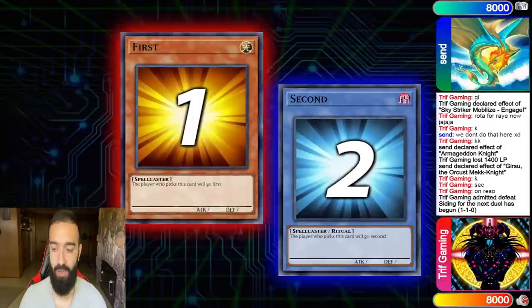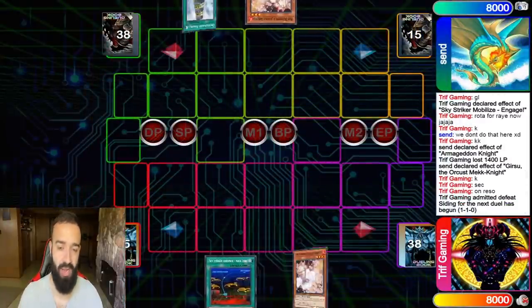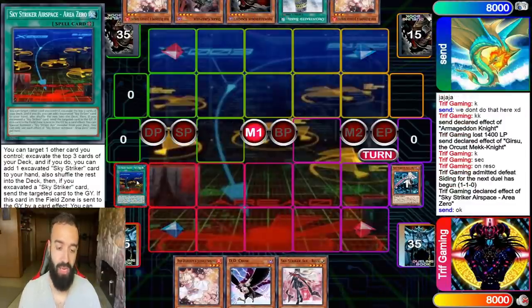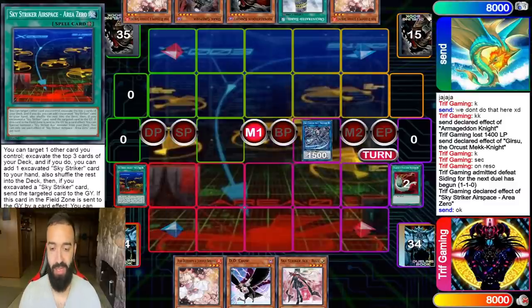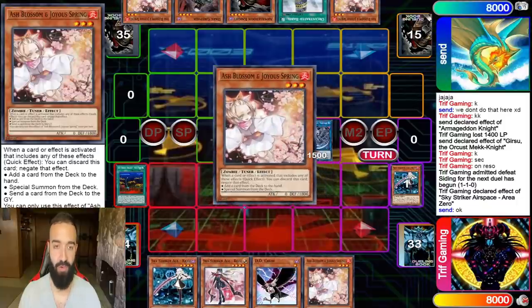He goes to Girsu — I instantly banish World Wand. He goes Galatea and I recognize he's too far ahead, I have nothing. He's going to negate my Kagari Ray. So I decide here I'm the Pendulum god and I chain, bring out Shizuku, add a Ray for the following turn, add an Engage for next turn — that's it.